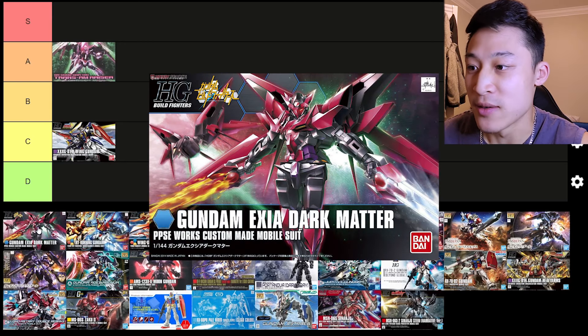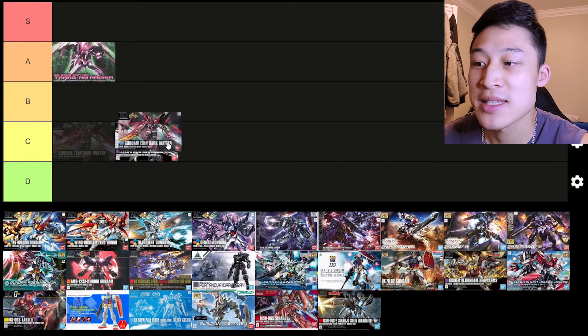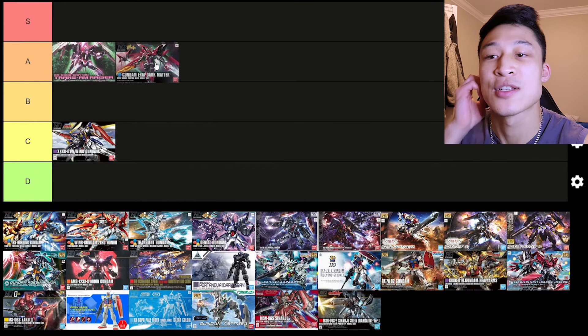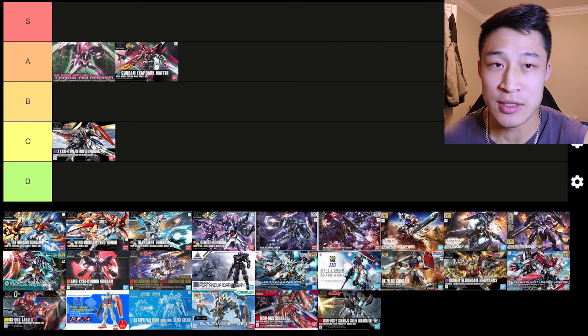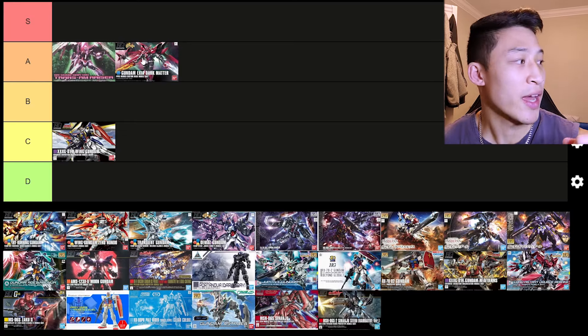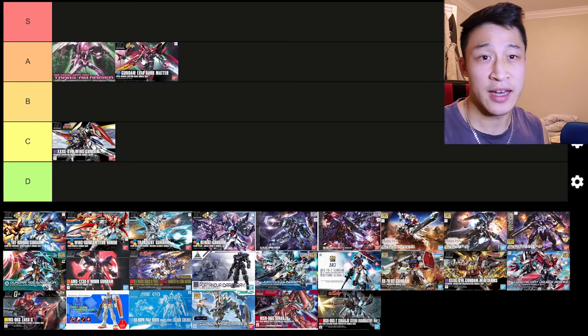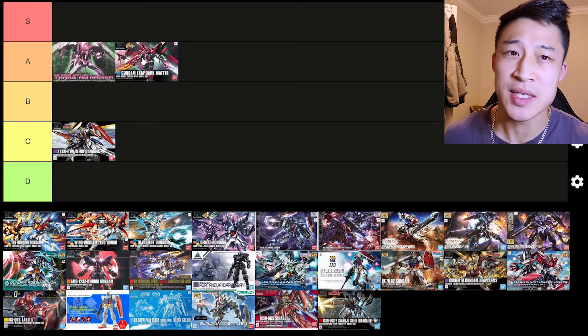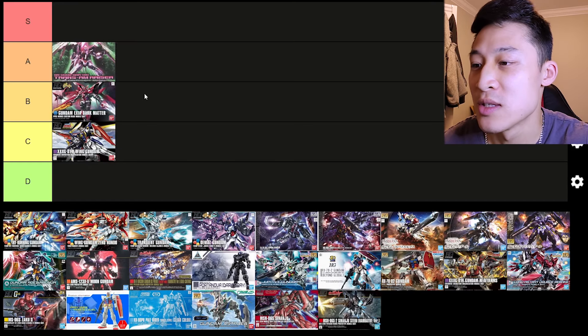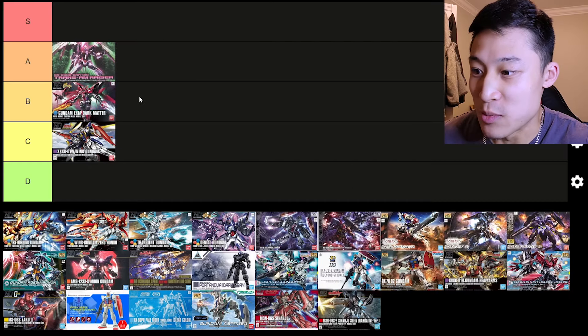Gundam Exia Dark Matter. I love the aesthetic of this. I really want to put it A tier, but the articulation on the legs — because it's one of those older Exia builds — and the elbow joint is not that great. Aesthetically he's one of my favorite kits. I think he actually belongs in B tier, but I like him so much it's keeping him at the bottom of A. No — he deserves B tier. All right, let's move on.